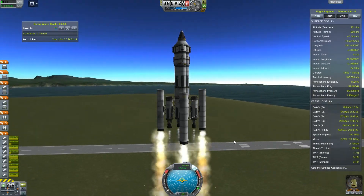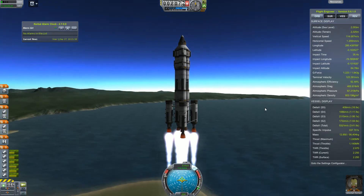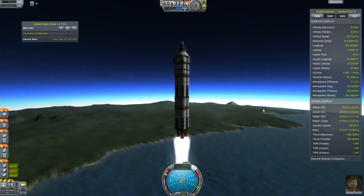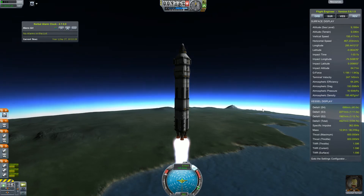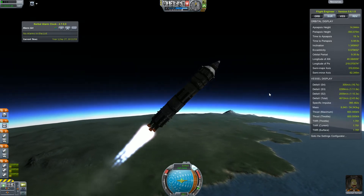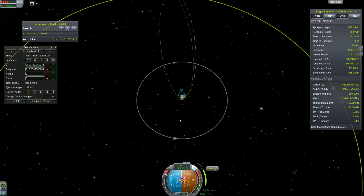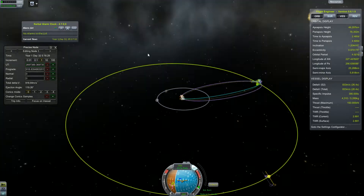And we are going for the second mission of today. It's approximately the same design as the last one, except this one is going to land on Minmus and get us the science we need to unlock the last science part in the tree. I think it could have been done a bit more efficiently if I wouldn't have spent science on some nodes I haven't really used. But we cannot change that now, so we are going for the landing on Minmus.